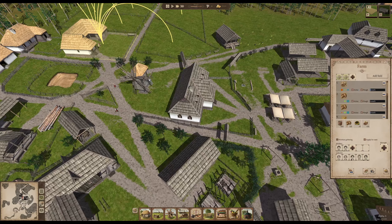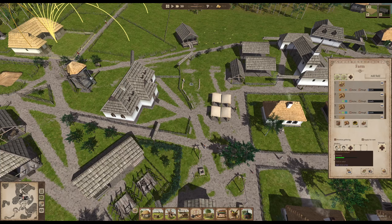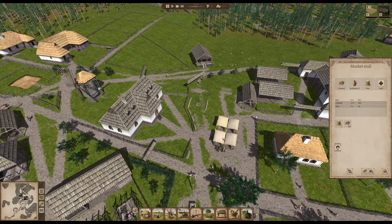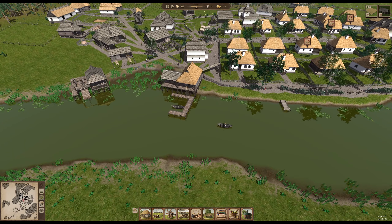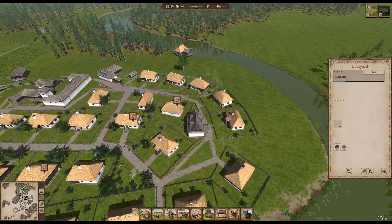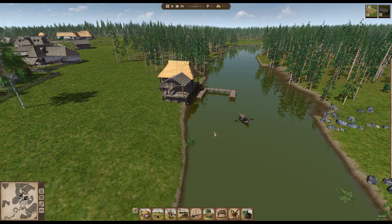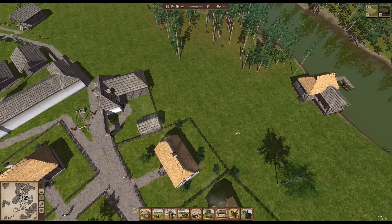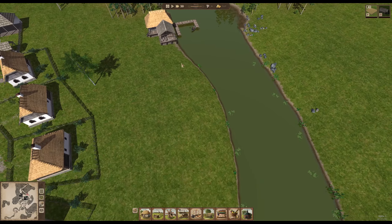Not enough food varieties is the other problem right now. At the end of winter we're always running short of food. Potato is still a bit there, and the buckwheat to my surprise is really full. Since winter is over the fishing boats are already working — three fishing boats — and the boatyard is constructing new boats. We also already have a second fishing dock with a fisherman working, getting fish.